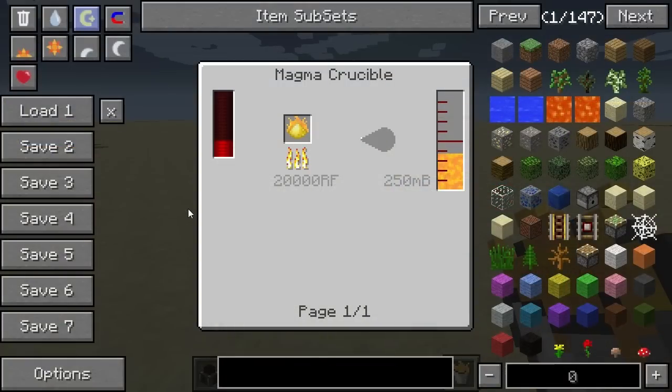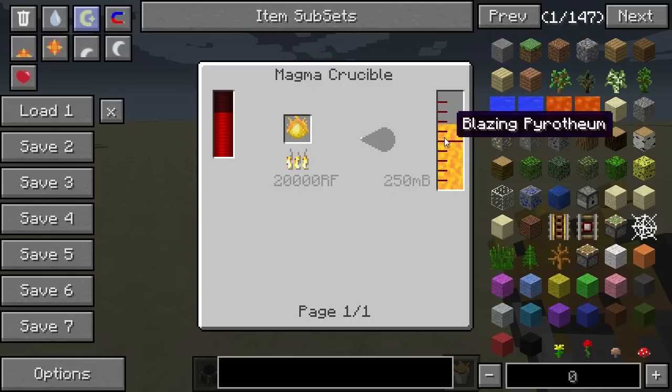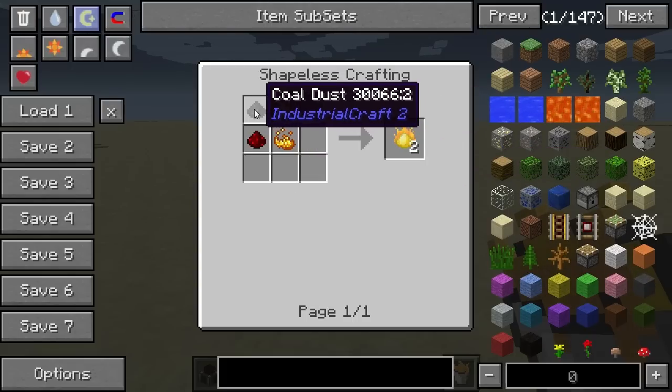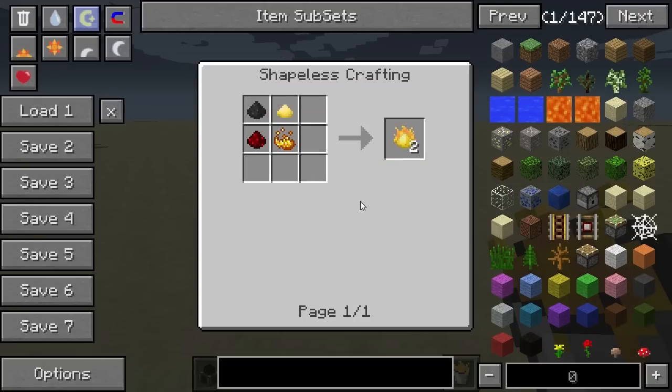Hey guys, just a quick last note. I want to show you how you can make blazing pyrotheum. You do this by placing pyrotheum dust in a magma crucible, which will turn it into the blazing pyrotheum liquid. This dust is made by combining sulfur with coal dust or any sort of pulverized coal, along with some redstone and blaze powder. That's basically how you make that.